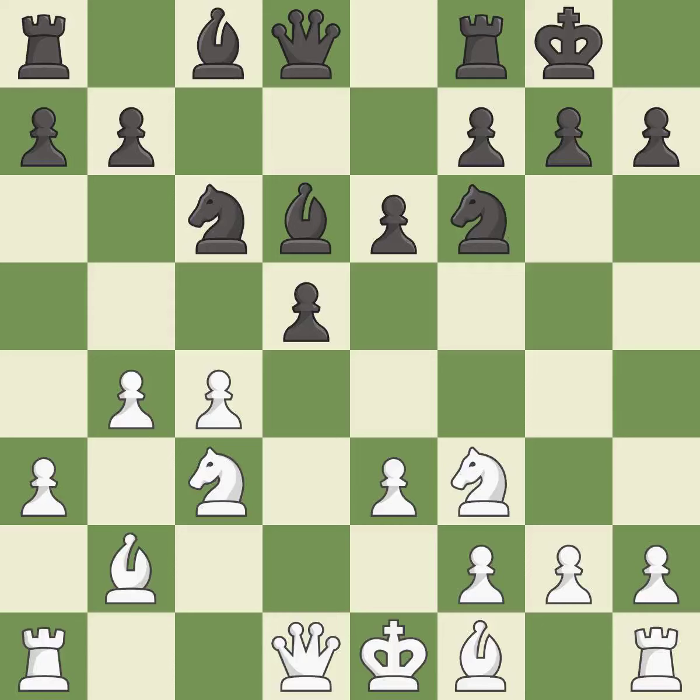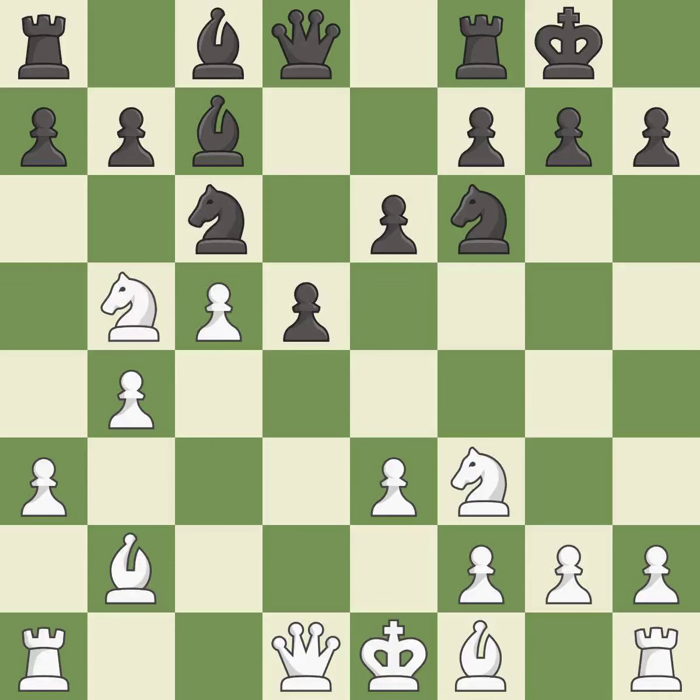Castling kingside tends to be safer because the king is further from the center — excellent. This kicks an opposing bishop — good. This moves the bishop to safety — excellent. One of the best moves — excellent. This is the only good move — a great move. This offers to exchange pieces of equal value — best.